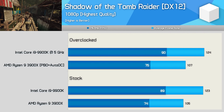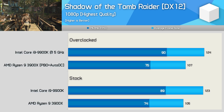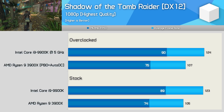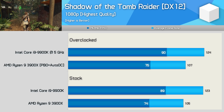Another title where Ryzen really seems to struggle is Shadow of the Tomb Raider. Note we're not using the built-in benchmark, which I believe does help out the 3rd-gen Ryzen processors. This is in-game performance, and here the 9900K was 17% faster, which is a rather large margin.